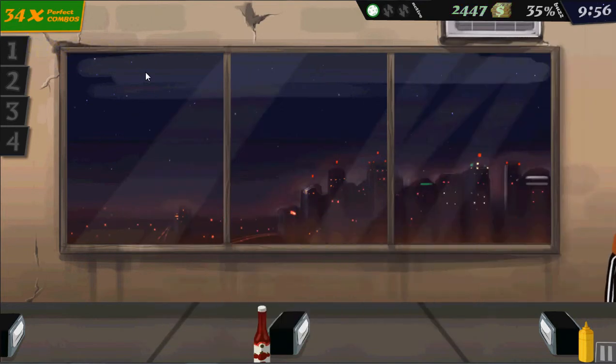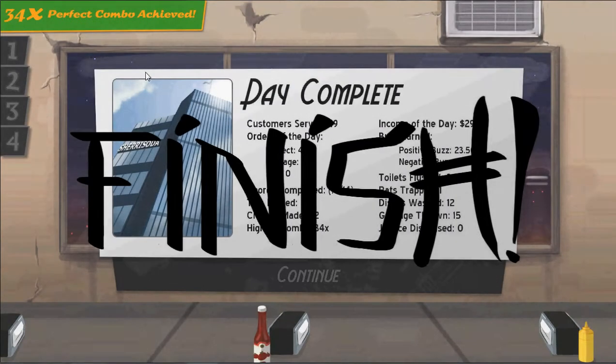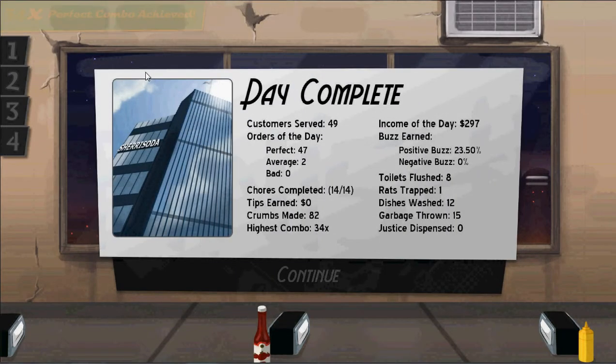And there we go, day finished. I had two average orders, sadly, and 47 perfect — so I think that's good. We had 49 customers served, 14 chores completed, zero dollars in tips because I don't have a tip jar. I got some crumbs — I was a little too fast at making things — but it doesn't really penalize you. 34 highest combo, almost $300 today. Almost 24% positive buzz for tomorrow because of all the perfect orders. I flushed eight toilets, caught a rat, washed 12 dishes, threw 15 bags of garbage away, and zero suspense — no robbers yet.